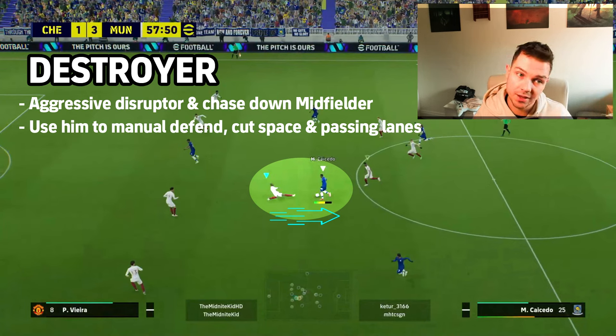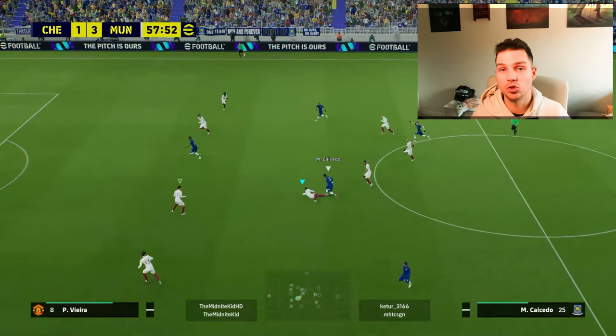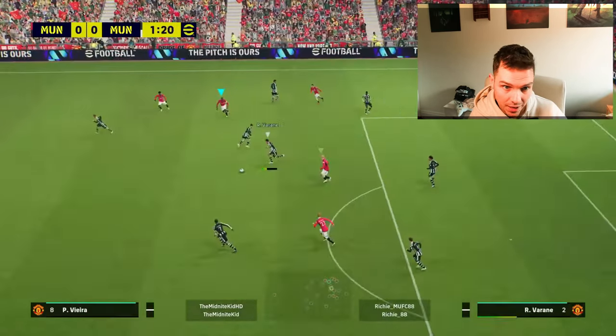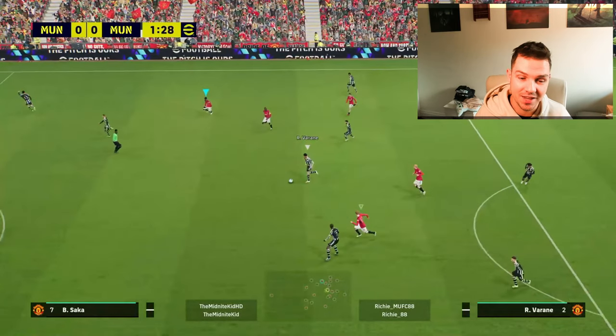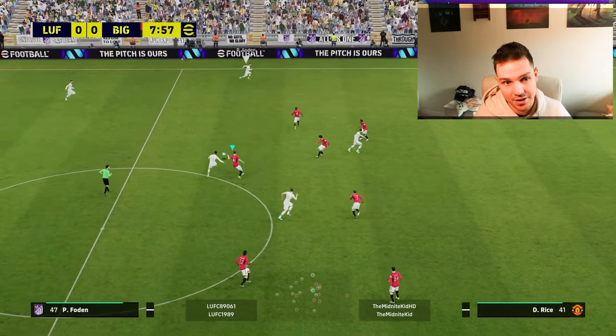A destroyer is an aggressive disruptor and chase-down midfielder. Use him to manually defend, cut space, and block passing lanes. It's a little more risky — you'll be going into tackles and not letting your opponents cut you down. Watch the amount of ground Vieira covers: he goes from an attacking left midfield position, we lose the ball right after the first attack from kickoff, and watch how much ground he covers on the flip side. This is what you want from your destroyer — he just eats ground.